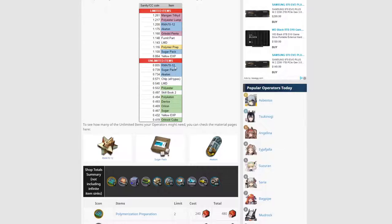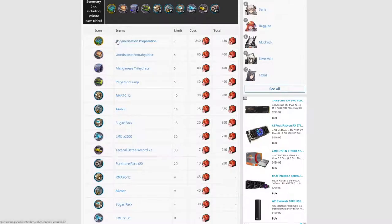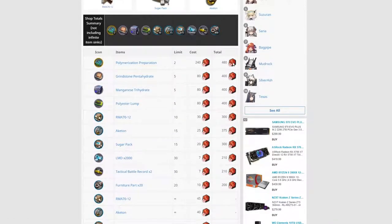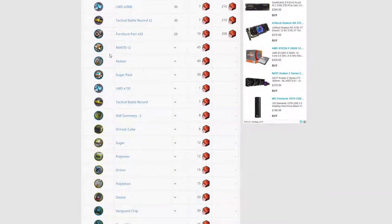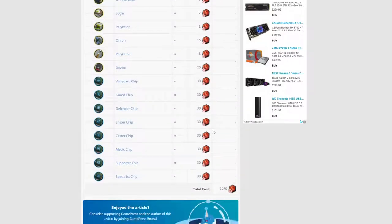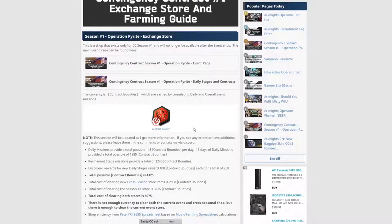That goes for everything with the unlimited — maybe the RMA. The sugar pack: from about six or seven months ago there was an event that had the sugar packs and I still have some left over. So unless it's something that you need, I would not buy anything from the unlimited store. LMD if you need it, RMA if you need it — maybe if you want to stock up, but even then I'm not going to. On the unlimited store, these aren't even counted and you don't have enough already to buy everything.